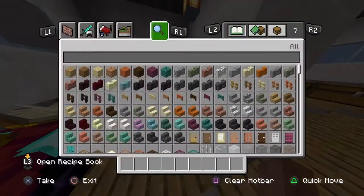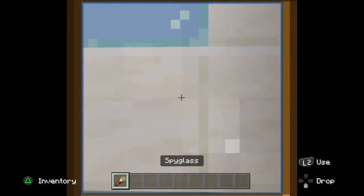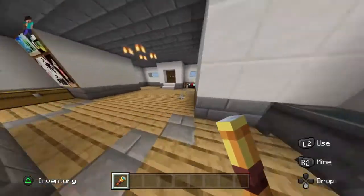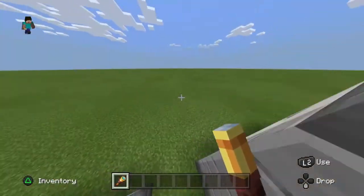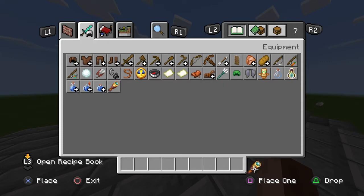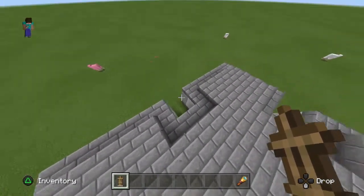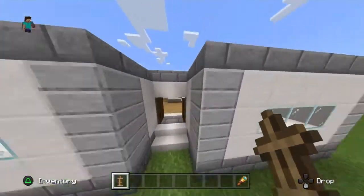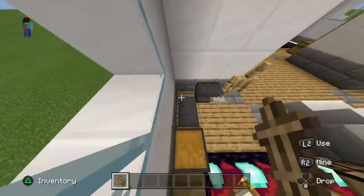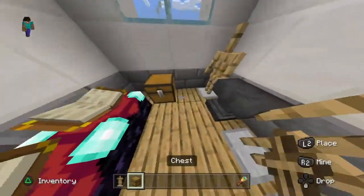We could get an armor stand too. Oh, there's a big sheep — those are rare, they don't really naturally spawn. I'm gonna keep that! Found the armor stand — let's put it in the corner. We can make a double chest and keep one anvil in here.